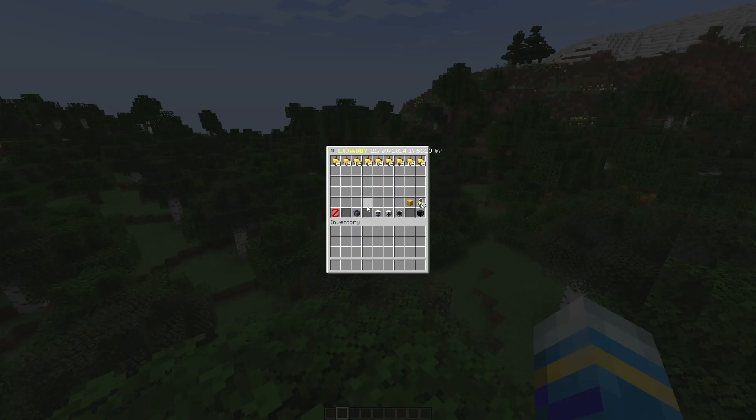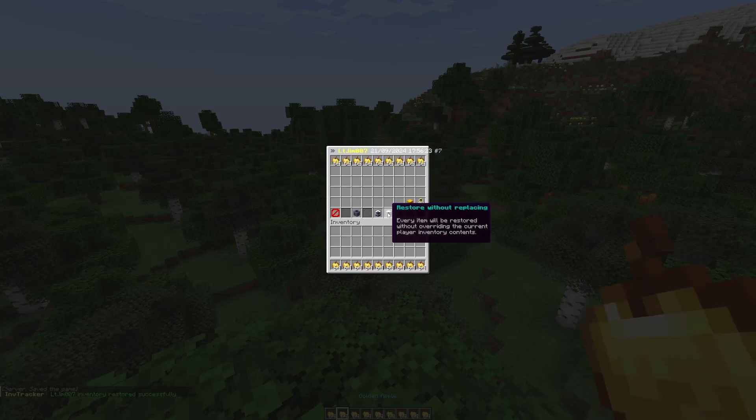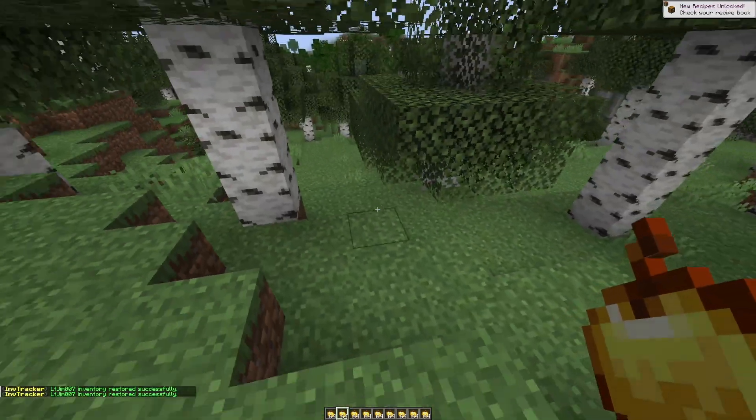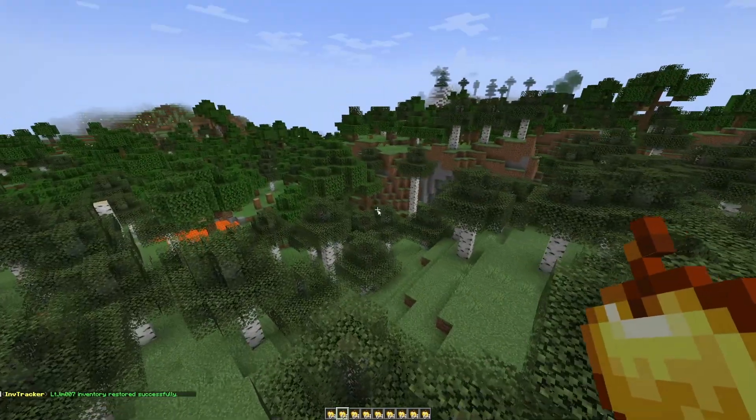Let's go ahead and look at the buttons down at the bottom. We've got the close button which just goes back. We can delete the backup. We can restore and override everything in my current inventory. We can restore without replacing — so now I have a duplicate — and then we can teleport to the location where it was saved at, which is here by this tree.